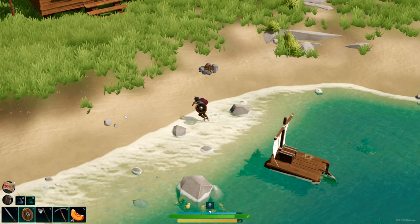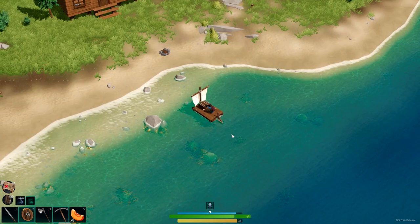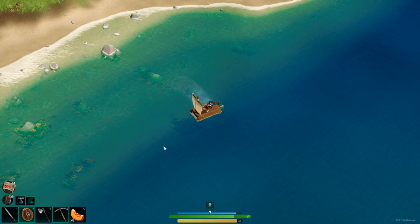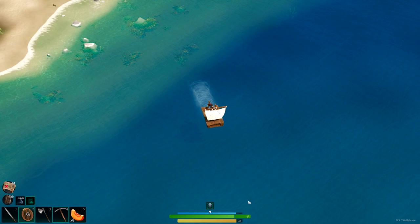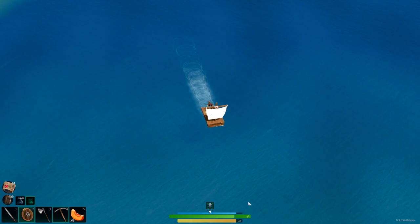Hello everyone, welcome back to Lens Island. Right where we left off, we are gonna leave and look for a different island now. Steering is not too bad — you can hold the mouse button down. WASD will work for turning and going forward and back. We are going to head south — I'm not sure it's south but we'll head here — and see if we open anything up. We'll go for a little bit and then look at the map.